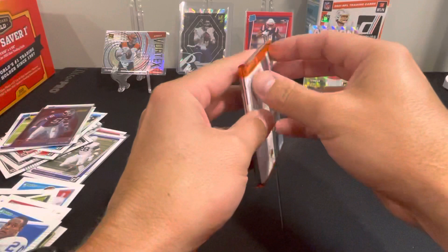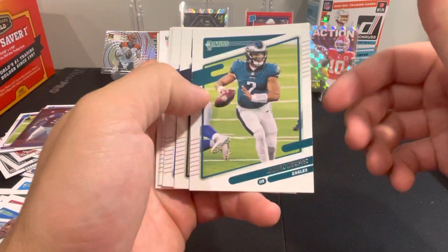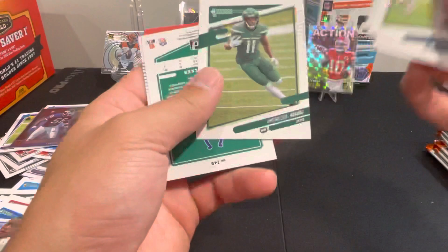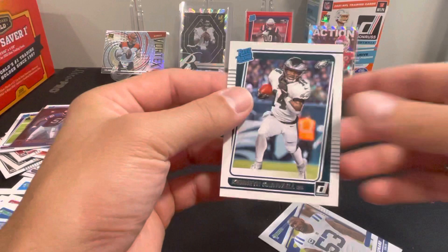There's a bunch of variations in that one. Hurts, Cohen, Forrest Buckner, Chase Young, Randall Cobb, Denzel Mims, and Darius Leonard, Kenneth Gainwell — Eagles — got a lot of playing time yesterday.